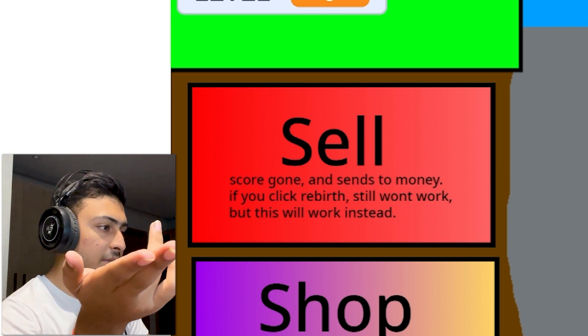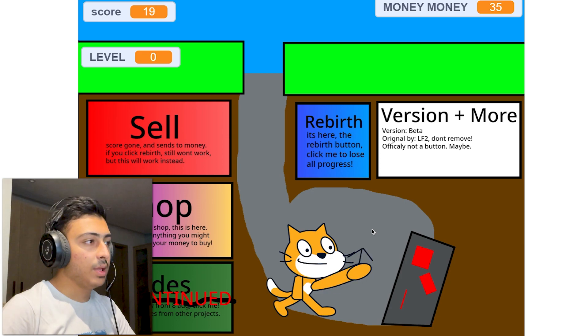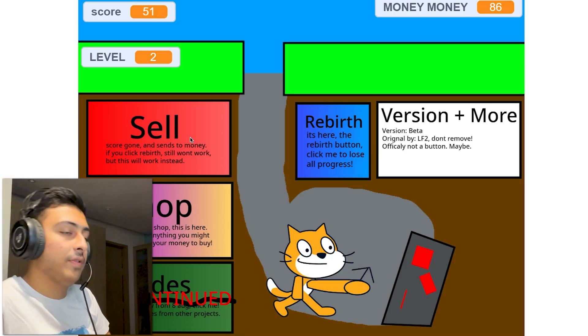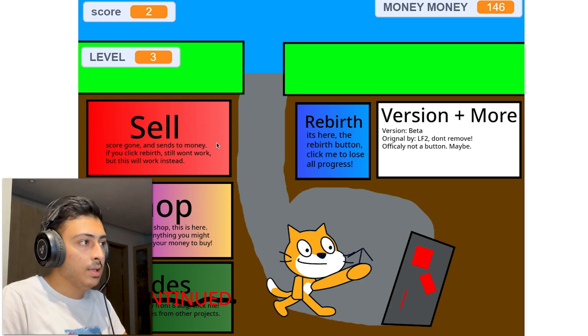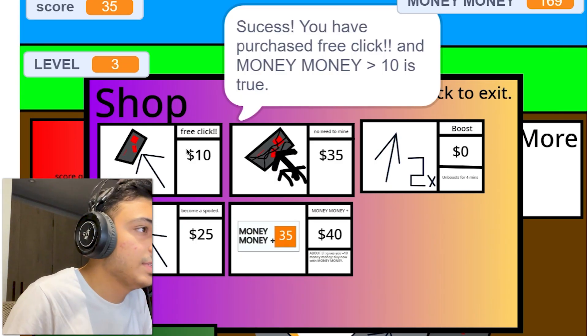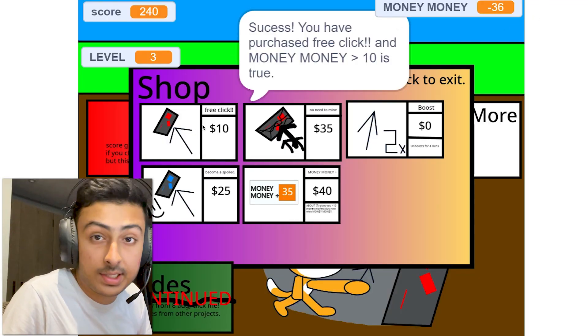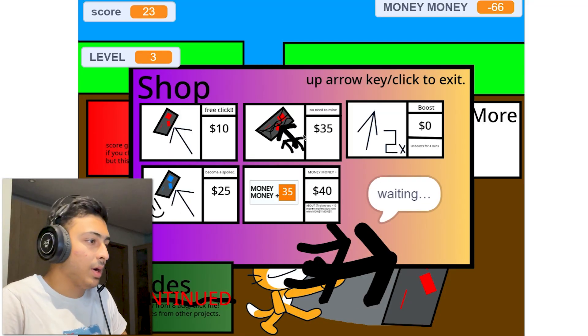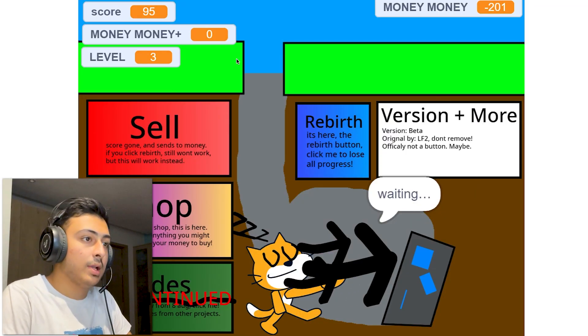After figuring out the controls I mine and sell — got 86 money, then 137. I buy free clicks to boost my score. Then I end up with negative money and can still buy things. I can still mine with negative money — no need for money at all apparently. This game is a mess. Everything about it is a mess and most of what needs to be said was already shown in the gameplay.